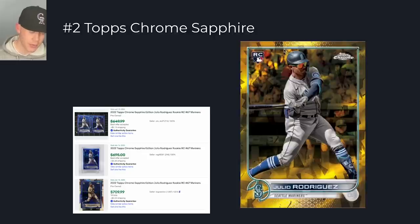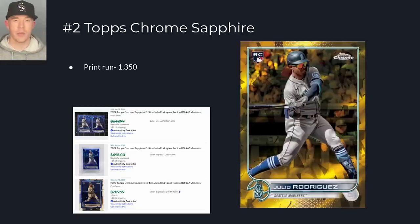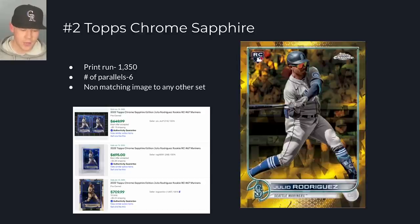At number two is the Topps Chrome Sapphire. It goes for about three times more than the Chrome Update Sapphire because the print run is about half — roughly 1,350 cards. This is because the regular Topps Chrome Sapphire checklist had 660 cards while Topps Chrome Update Sapphire had only 330 cards. Since roughly the same number of boxes were produced to meet demand, this Julio is significantly more rare. It has six parallels and sells for more than the card with matching photo continuity, so it's just a matter of preference — though the rarity likely holds more long-term value.